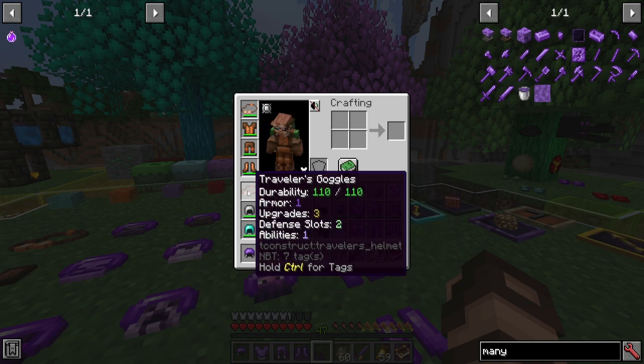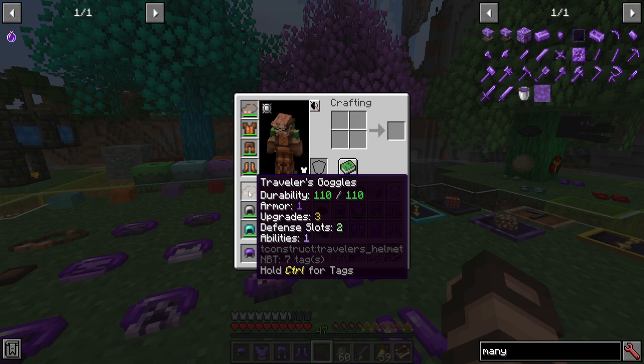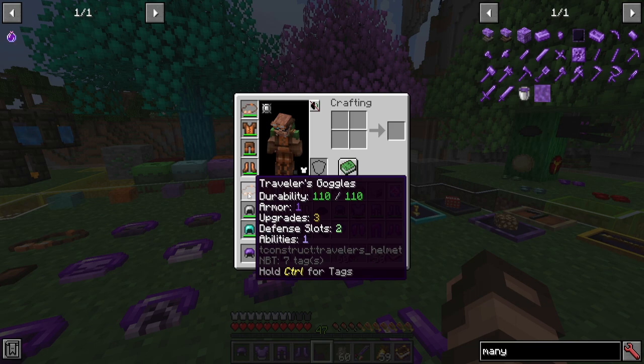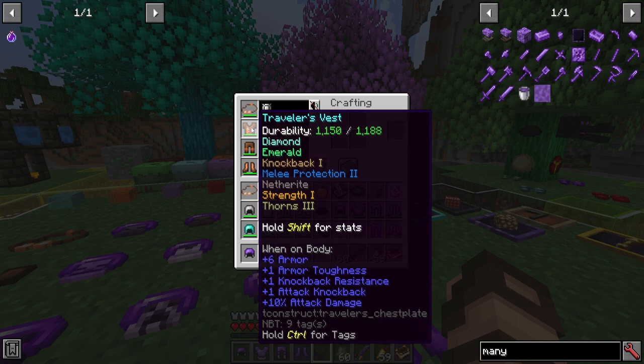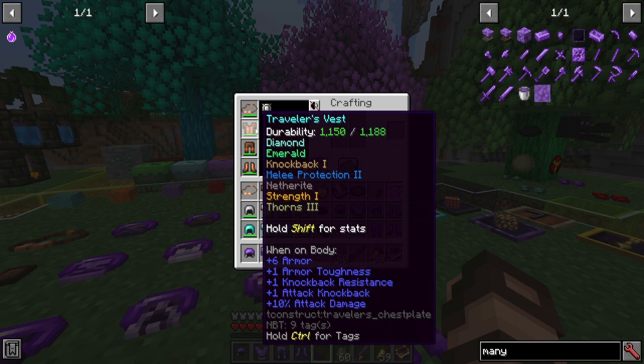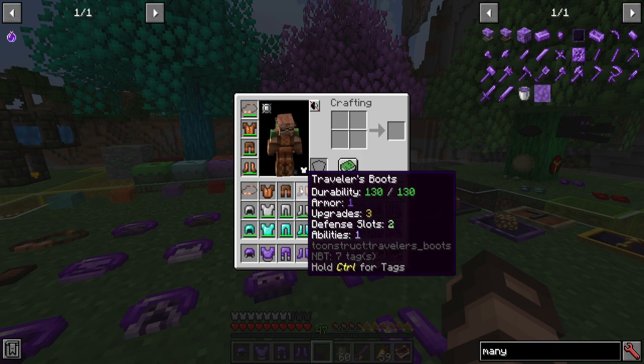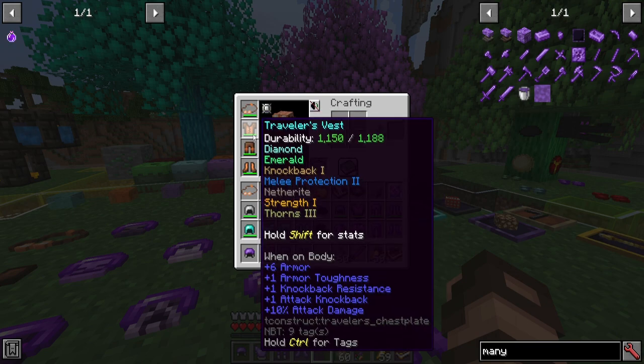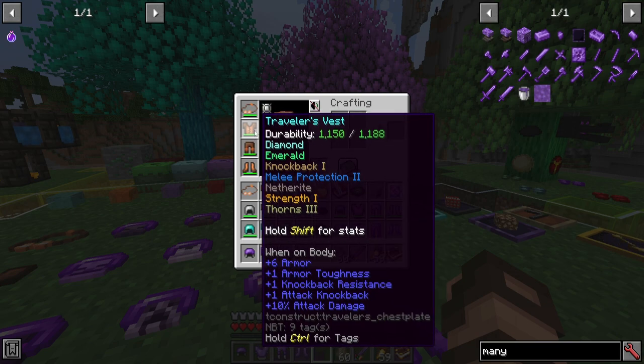Let's take a look at the different stats. Looking at the goggles specifically, all pieces of the traveler's set will have the same slot layout: three upgrade slots, two defense slots, and one ability slot. Upgrades give you a lot of different things to do. Looking at this traveler's vest I've been enhancing — it has some diamonds, emeralds, netherite, and many other things added in. As far as the ability slot, that's dependent upon you, and those can be traded for upgrade slots. In this case, I used it to enhance the strength of any tinker's weapons and tools I have, giving a bonus 10% strength addition.